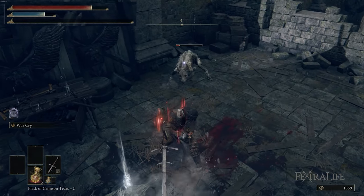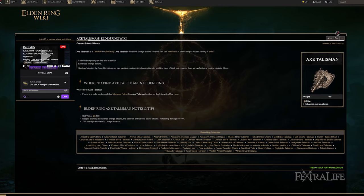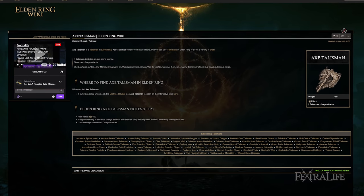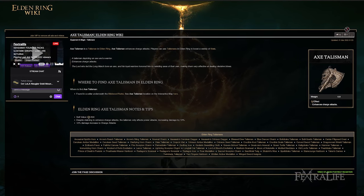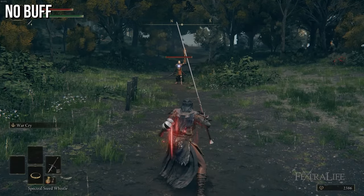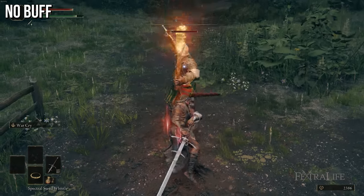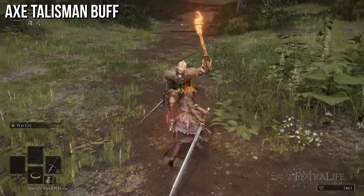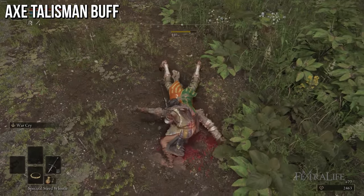So that Talisman is an absolute must. The other one is the Axe Talisman, which increases the damage you do with charge attacks. This build has a huge focus on charge attacks — it does them over and over. This Talisman increases the damage by 10%, which might not seem like a lot, but as your overall damage increases throughout the game,